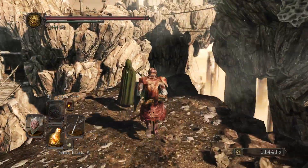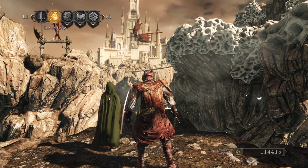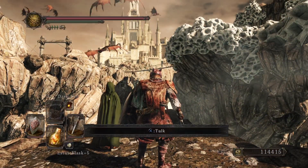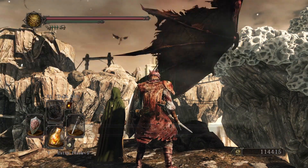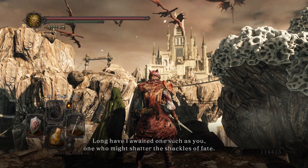And now we get the Aged Feather item, which is basically like a Homeward Bone — it's an infinite usage item that lets you go back to the bonfire. Long have I awaited one such as you.